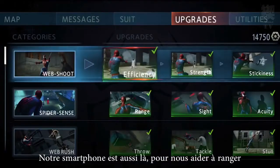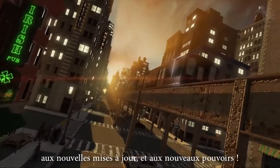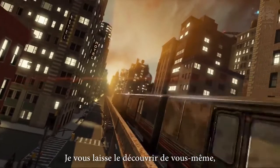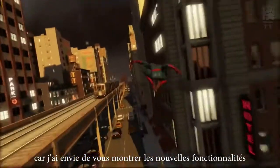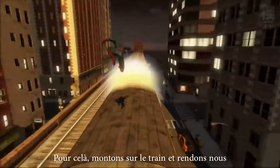Our smartphone is also there to help you organize important information and grant access to new upgrades and abilities. We'll let you discover that by yourselves, as I'd like to show you some of the new elements brought in this game. To show you these features, let's hop on the train and go to Envy's house.